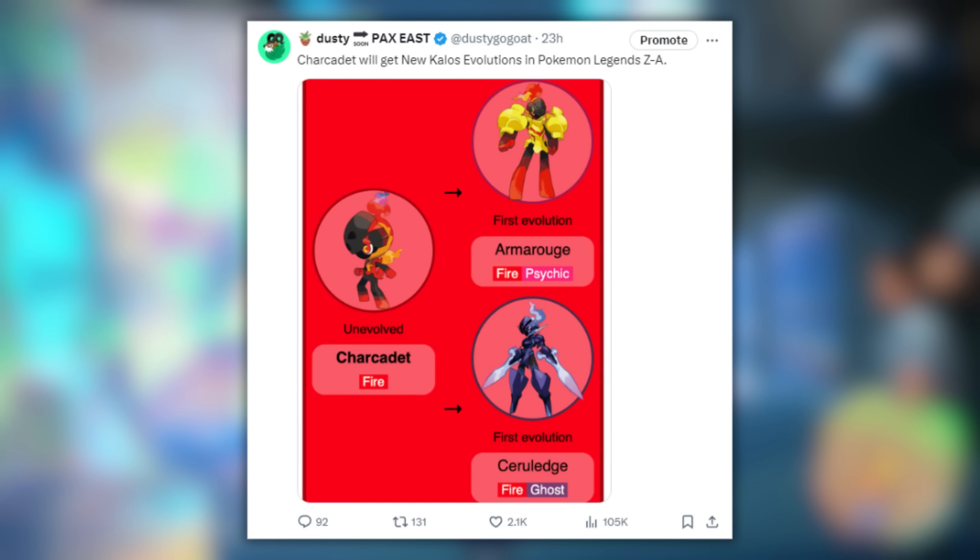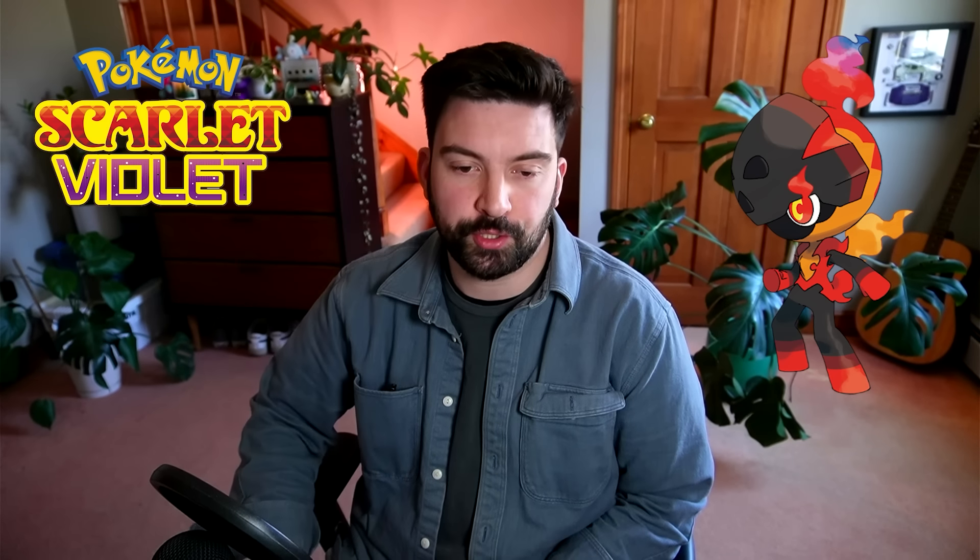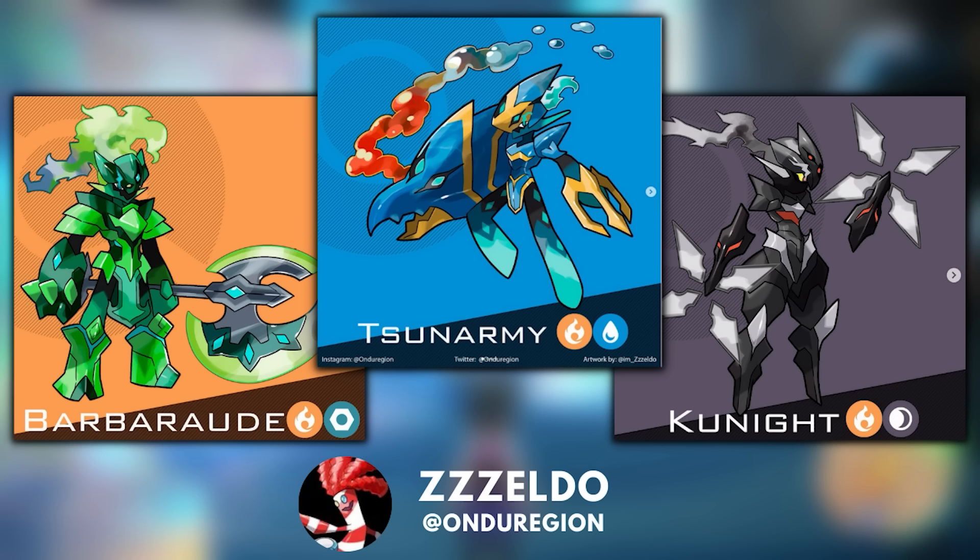Charcadet and its evolutions are another great line introduced in Generation 9. I always saw a lot of similarities between Charcadet and Pokemon like Tyrogue — I honestly don't know why Charcadet is not a baby Pokemon. This whole line — Armarouge, Charcadet, Ceruledge — linguistically feels so French-coded, which is perfect for the Kalos region. I would love to see Charcadet get additional evolutions that vary in typing. We already have Ceruledge and Armarouge, which are Ghost and Psychic type respectively, and they keep the Fire typing — but I want more.